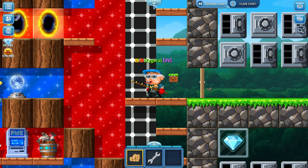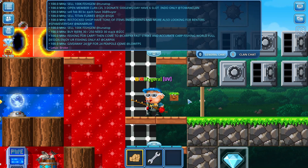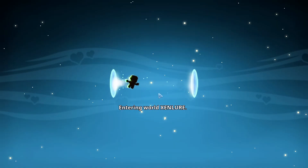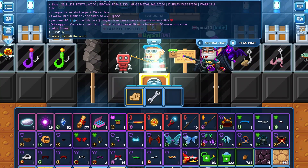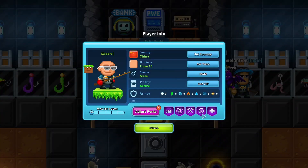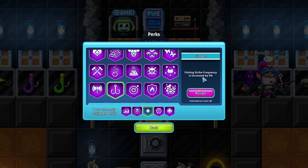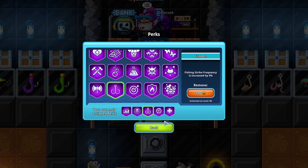First, we need to get 100 lures for each rod, so 200 total, and there are some lure shops open right now. We are not going to be using any equipment — just the rod. I'll take off my gear. We are going to use the Fishing Strike Frequency perk just to make things faster, and since we're using it on both rods, it doesn't matter.